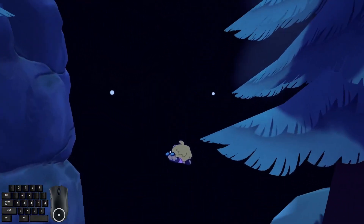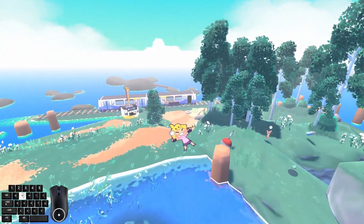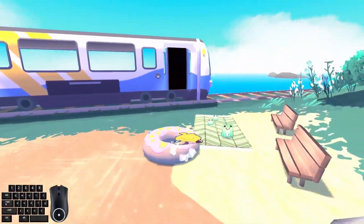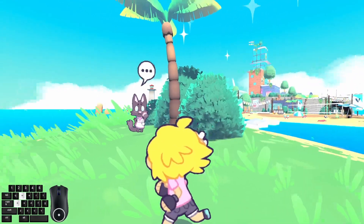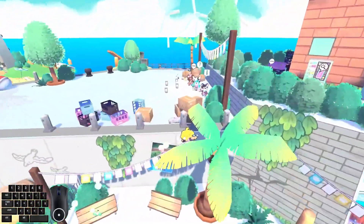After collecting the coin, jump into the void and void back into the level. Dash to the train and head for Haribull City. When entering Haribull City, head to the left and hit the soda can. Remember to not hold the directional button to gain the max distance.